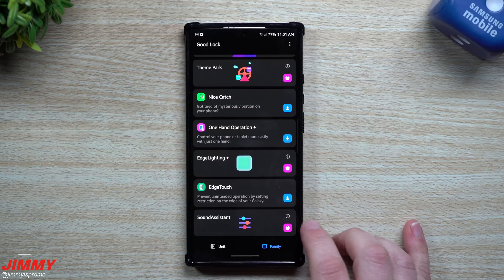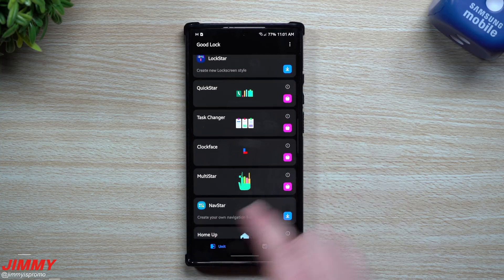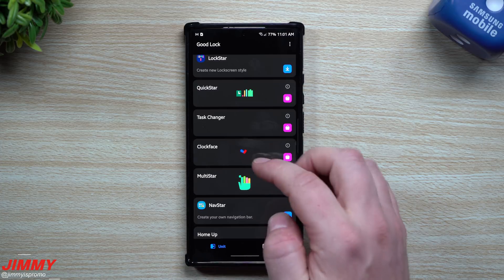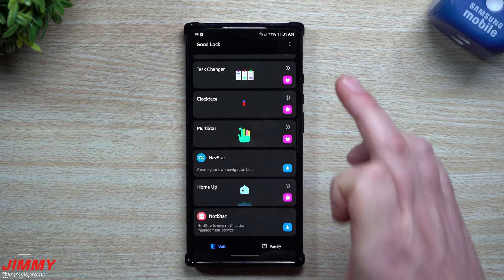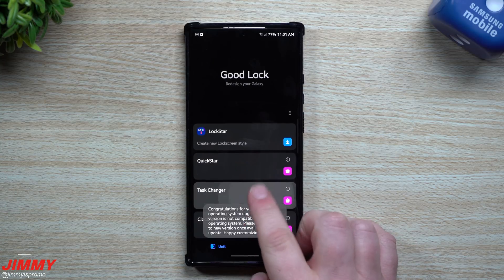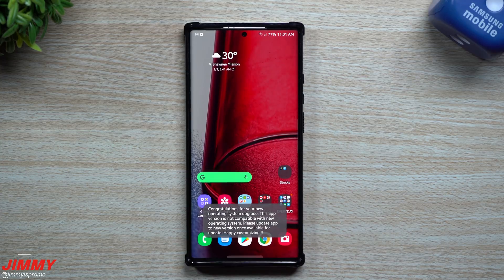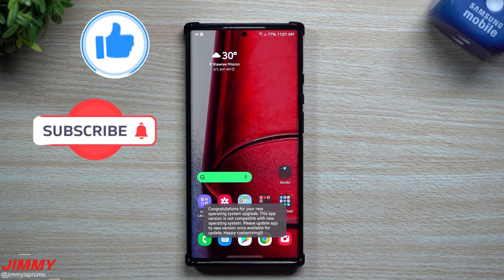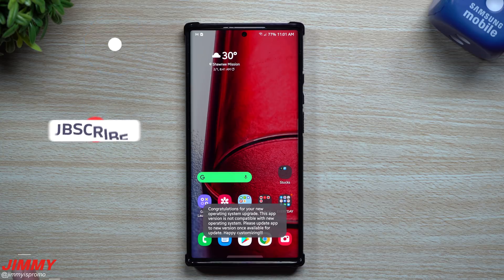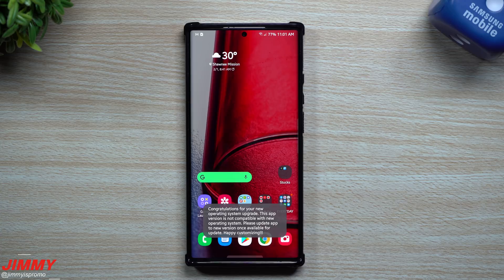That's pretty much it for today's video. I wanted to show off some of the updates, changes, and additions to Sound Assistant, and also a few things with Clock Face so you can see how it works. There are so many modules that now work with Samsung One UI 3.0, but we just have to wait for Task Changer to also join the party. I hope you guys liked this video — please give it a thumbs up, subscribe, and I'll see you guys later.